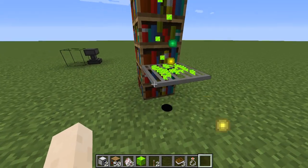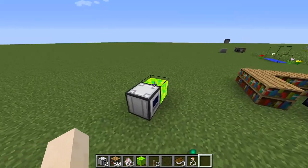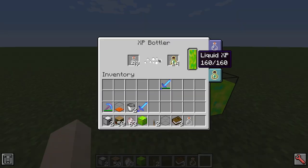We've got the XP shower, which will just shower you. And here we have an XP drain, which will accumulate all the XP. Here we have the XP bottler, and this is going to create bottles of enchanting.